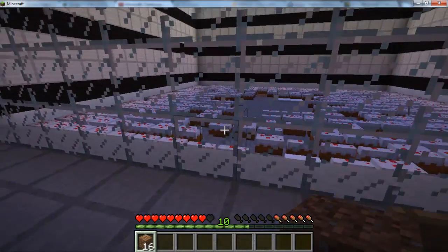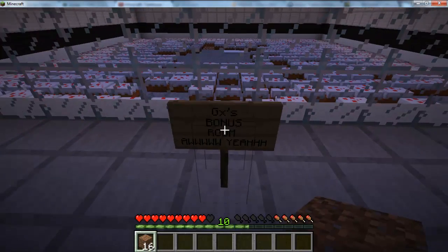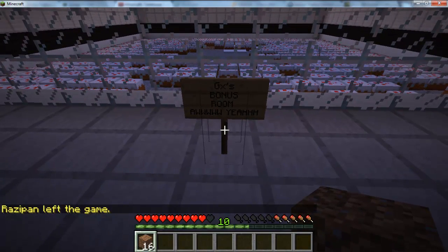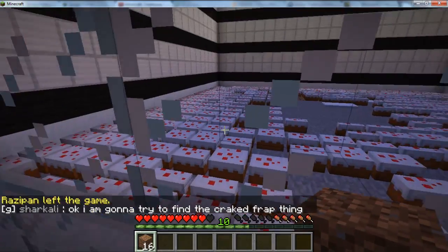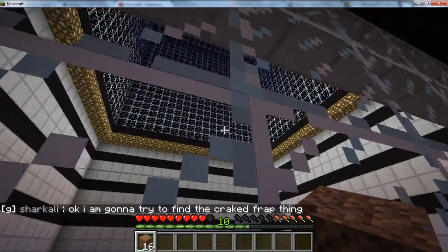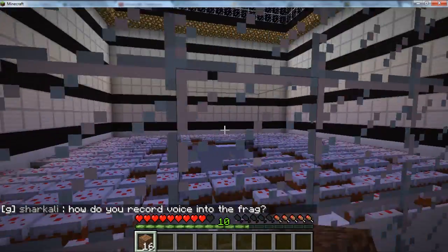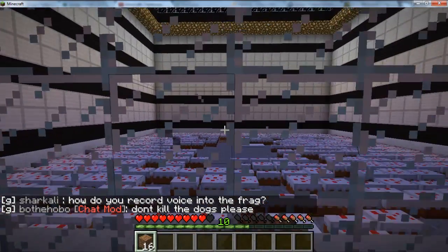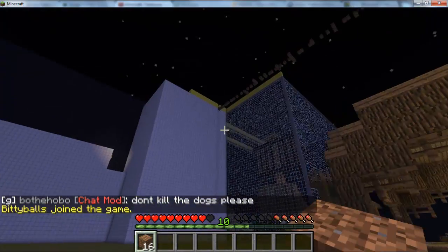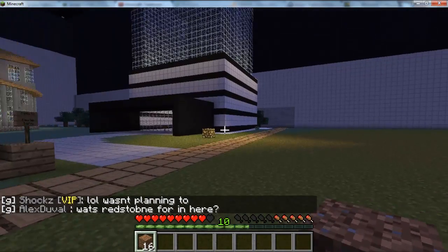The last one we'll be showing is the bonus room with a bunch of cakes — set up by GX, one of the server admins. Basically in here is mob versus player: the admins fly around up here and spawn mobs down below, and you try to kill the mobs. The last person standing after about five rounds gets whatever prize has been decided upon.